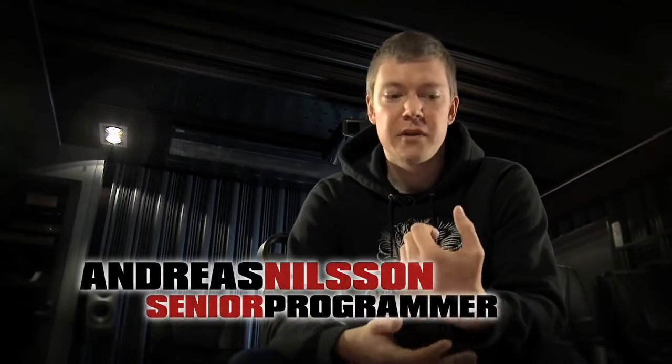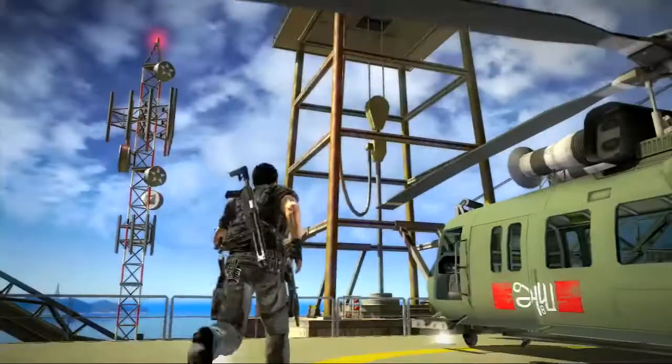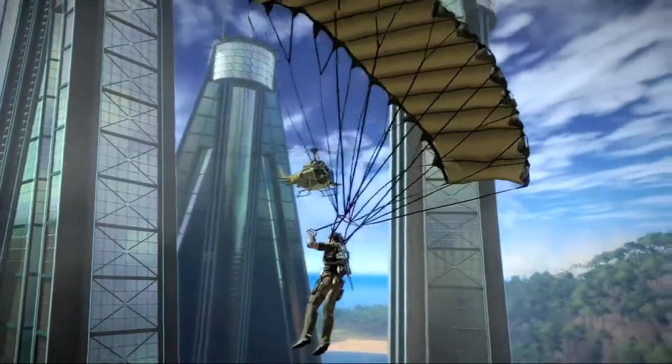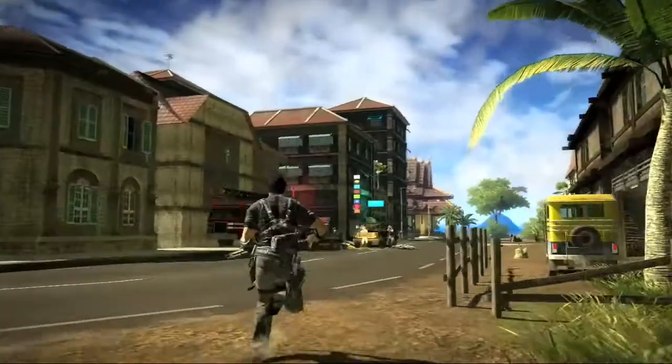In the first game we had the grappling hook like a weapon or a device that you had to choose from your inventory. But in this game we integrated it to Rico's arm. It's always available for you as a player in any position. When running you can shoot to grapple, and while free falling through the air you can use it to grapple — you can use it in all different situations that you are in.